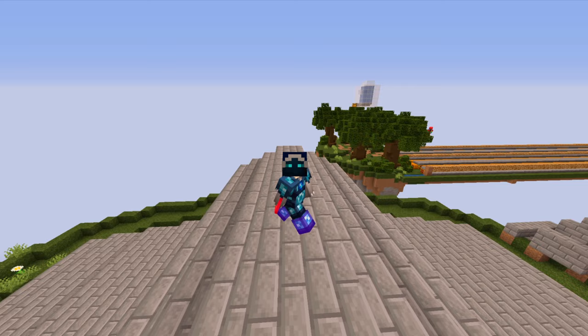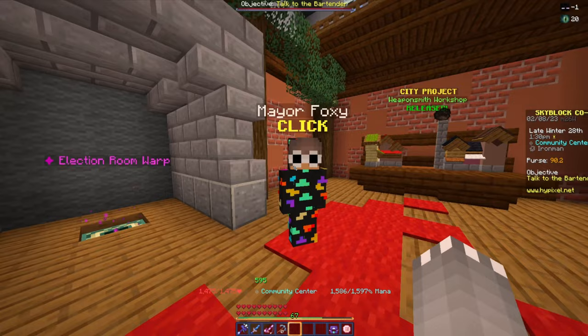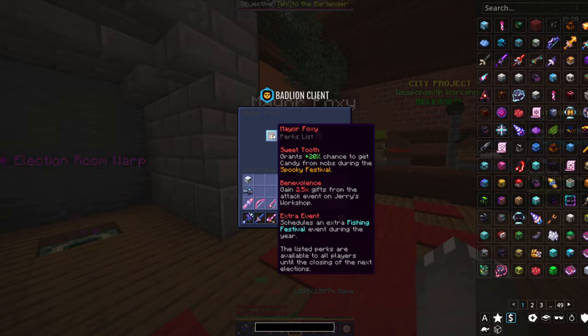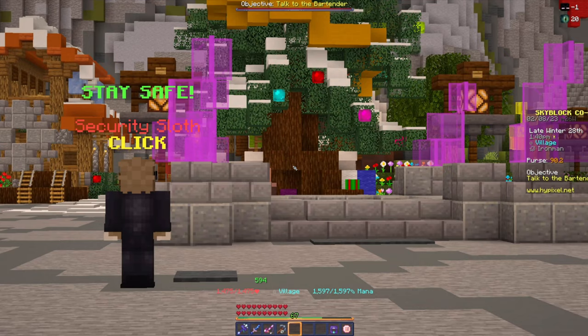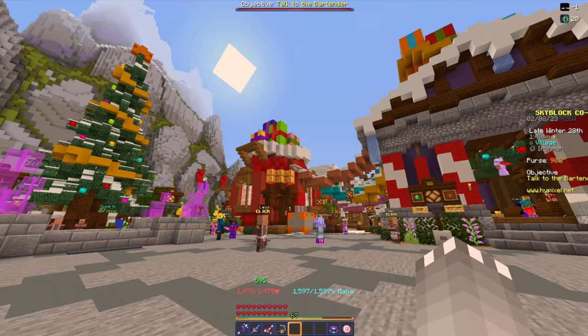As you can see right now, I am in the hub, and if we go over to the mayor right here, we have Mayor Foxy elected and one of their perks is 2.5x gifts from the attack event on Jerry's Workshop. What this means is that if we were to get 10 gifts normally, we would end up with 25, which is really good for us since we're on Iron Man and we can't get gifts as easily because we can't just buy them off the bazaar. So me and Birdie are going to go in there, do the event, and see how much money we make.